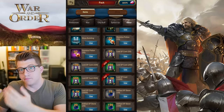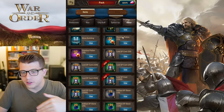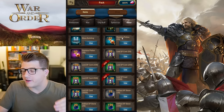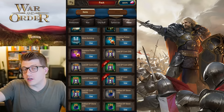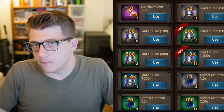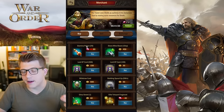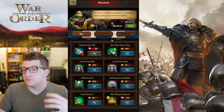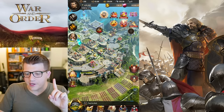Tip number eight is about stamina potions — the items you use to attack monsters in the world. Since they're inventory items, you can hoard and save them for the most beneficial time to use them. For example, when the Strongest Lord event comes around, spend your potions then for maximum value. I'd also recommend buying stamina potions from the merchant ship every time it refreshes — they cost gems, but if you're active during PvE events, having them saved up is very beneficial.